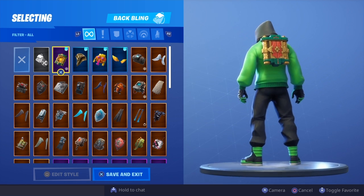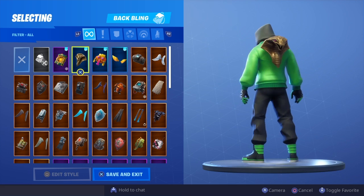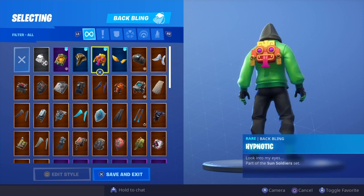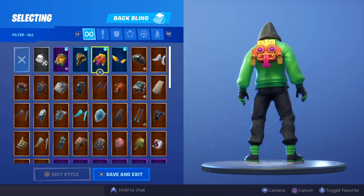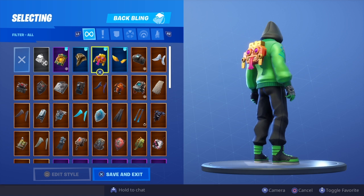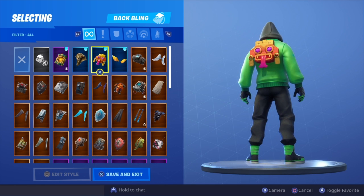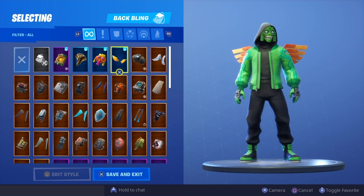The first back bling we have is the Master Portal — in my opinion it doesn't look that bad, it looks pretty decent. Probably not my go-to but again, not bad. Next is Hypnotic — this is obviously where it comes with this back bling. You wouldn't think it comes with this skin because it doesn't really have anything in common, but it's a really nice back bling in my opinion. A lot of vibrant colors, and I do like bright colors — you can find a lot of combos with bright colors.